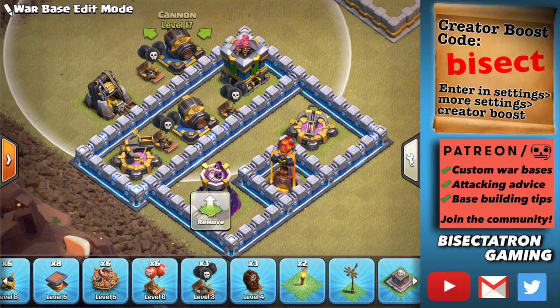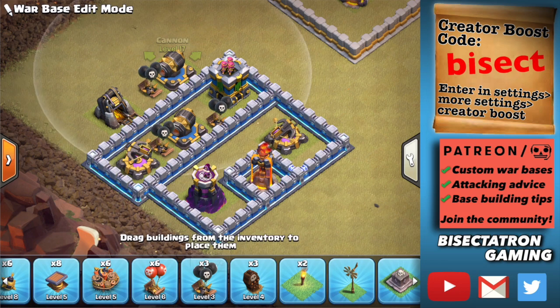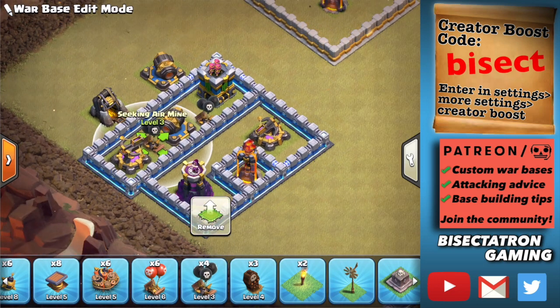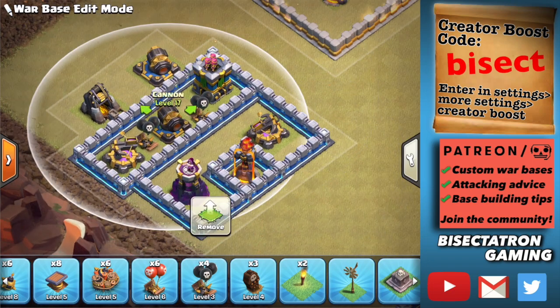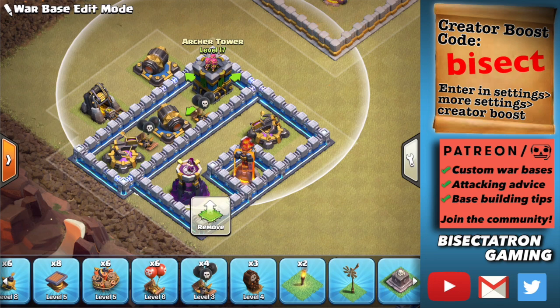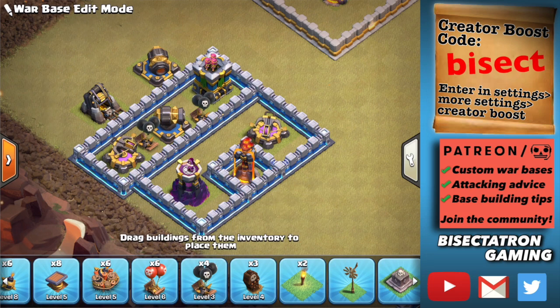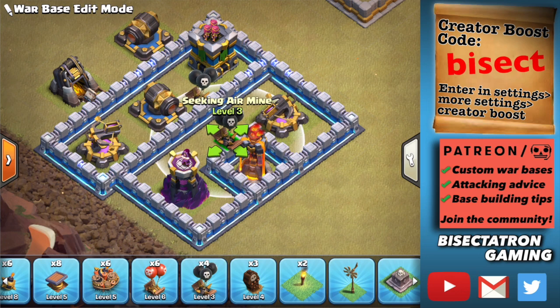Put the Seeking Air Mine behind one outer defense — typically a mortar or cannon — on the outer perimeter of your base, often outside your walls. That's a good way to soak up those Loons. If you don't put it there but instead have them in the next layer, they'll still be able to take out the blimp in time. It's important to get that blimp down as quickly as possible before it gets anywhere near the value point.